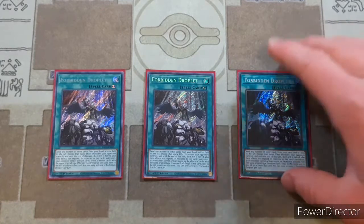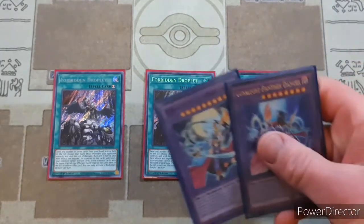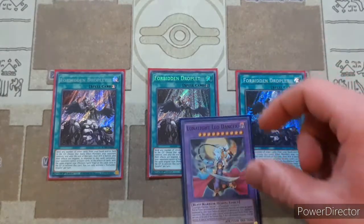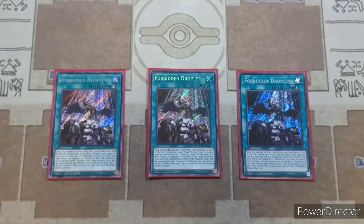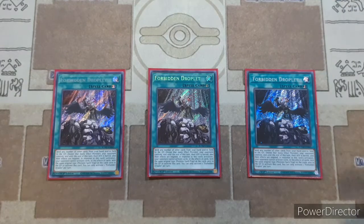Basically the theory is that your Panther Dancer and Leo Dancer can both attack for lethal really easily — especially Leo Dancer. When Leo Dancer attacks and destroys one of your opponent's monsters by battle, you can then destroy all of your opponent's other special summoned monsters, which is really fantastic for clearing out a big board. So if your opponent has any destruction protection effects, you can just Droplet, turn those effects off, and destroy all of them.